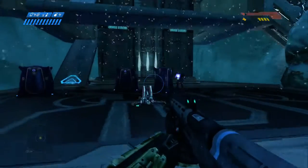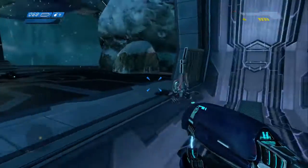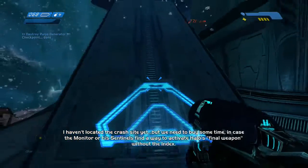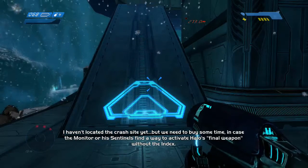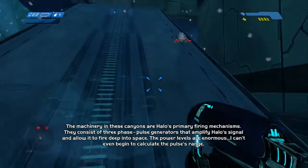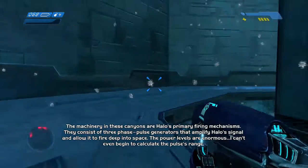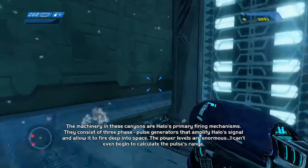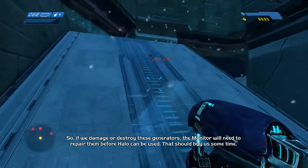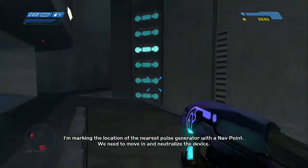The Covenant are so much more dangerous than the Flood. I should have waited for my shield to recharge before going after that guy. We've faced the Covenant for less than 10 minutes. Cortana explains we need to destroy the pulse generators — the machinery in these canyons are Halo's primary firing mechanisms, consisting of three phase pulse generators that amplify Halo's signal and allow it to fire deep into space. If we damage or destroy these generators, the Monitor will need to repair them before Halo can fire — that should buy us some time.